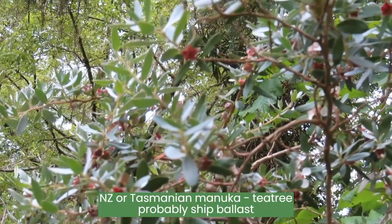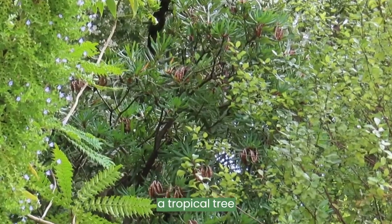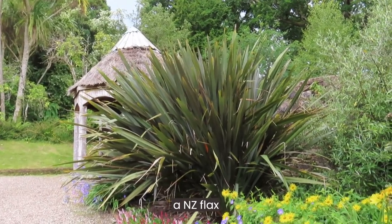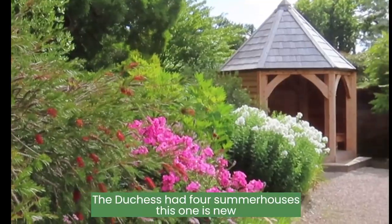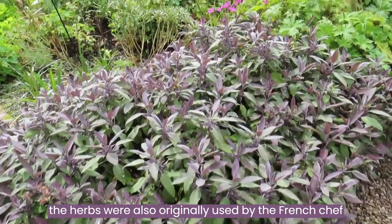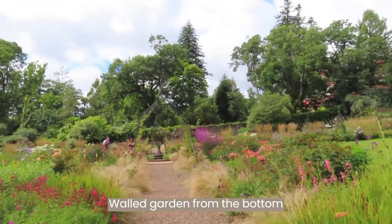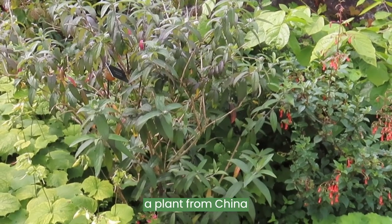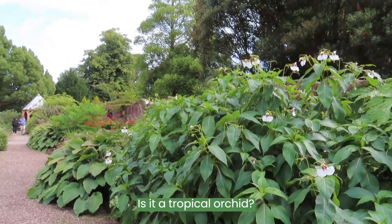This looks like a manuka or a tea tree, but it's really tall. That's something more tropical. It's really like a New Zealand flax. This is a garden from the bottom corner — very pretty castle at the back. This is from China, it says on the label — some sort of orchid from somewhere tropical.